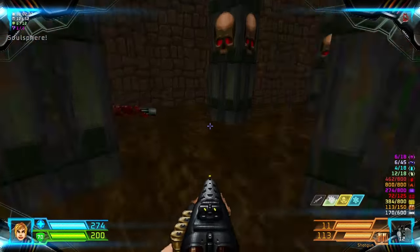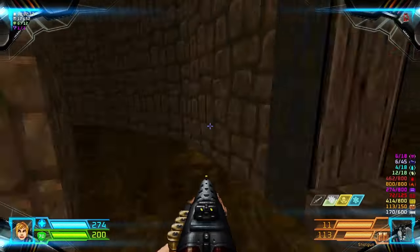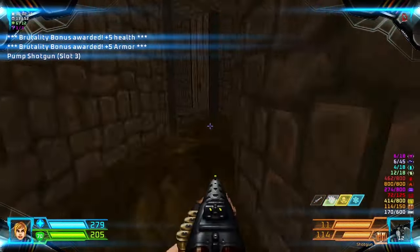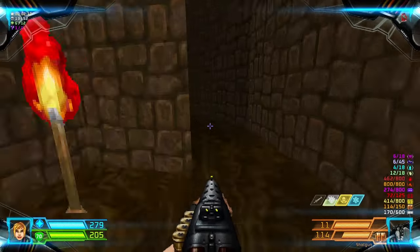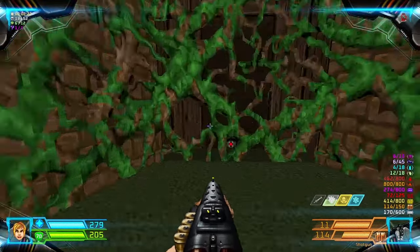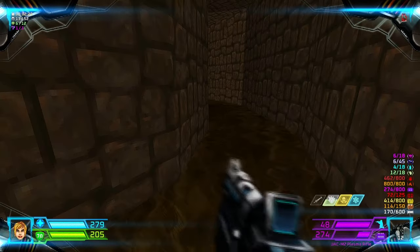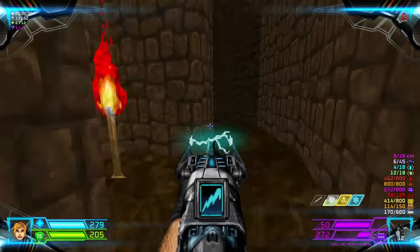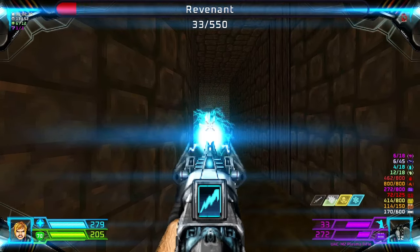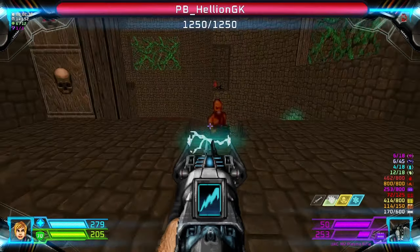The secret contains a Soul Sphere at the end. Alright, so we go back and head to the center after we kill this shotgunner. And as you go to the end, there will be a Revenant over there that needs to die. And as you approach, there will be an Archvile greeting you.